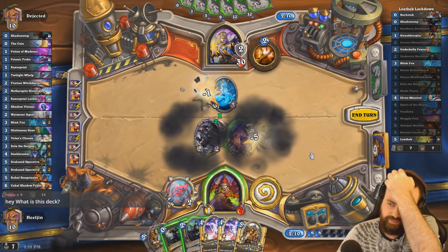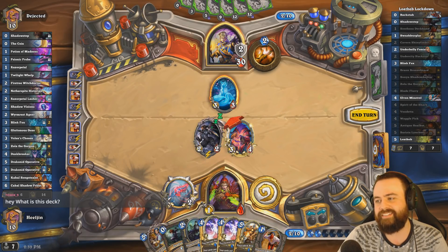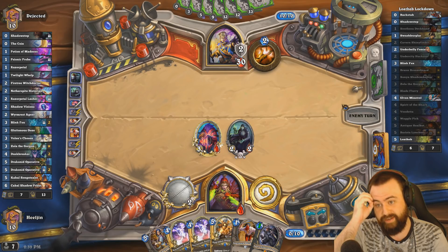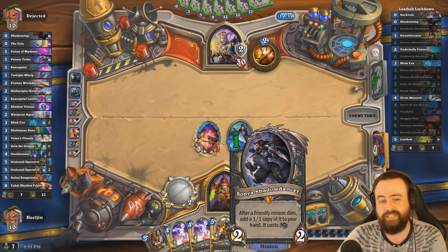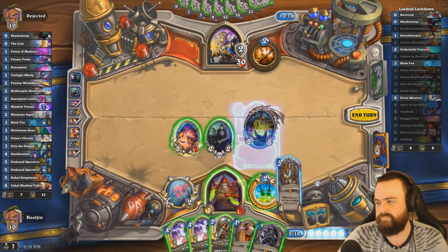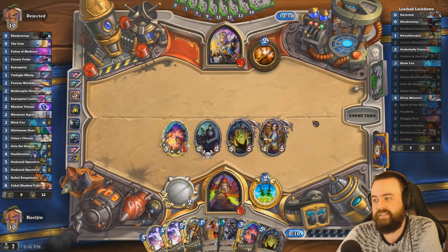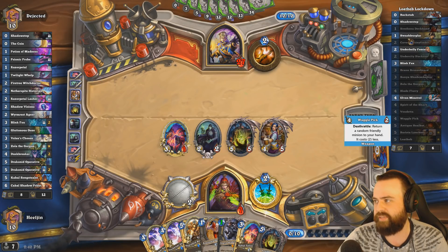This is a deck where we're trying to play Lotheb over and over. Do we bounce our Sonya? Probably. Hopefully he doesn't have another Shadow Madness on our value guy. The best would be Underbelly Fence — Underbelly Fence works way better with Sonya than the 1-1, because the fence is a 2-2. He can't play Dragonfire — he can't play Scream. I had so much fun cycling through Lotheb with a Paladin deck — figured we'd do it in a class with actual Shadow Step.